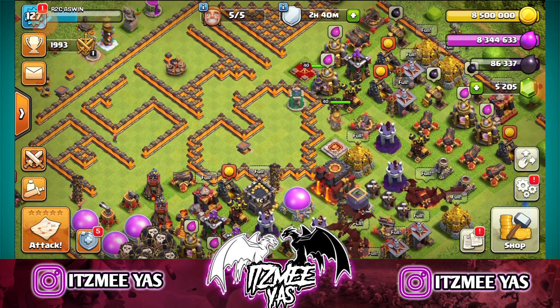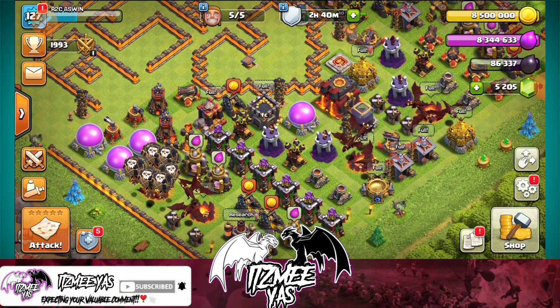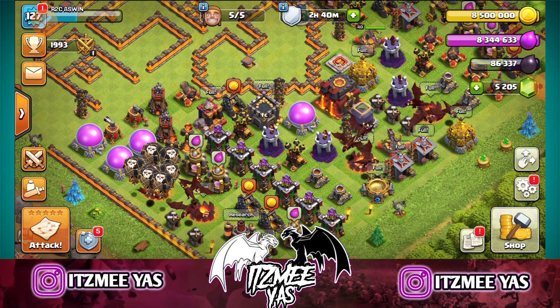Town Hall 10 has a new attack strategy. You can see the army camp — it's a dragon attack. Everyone has a new attack. Town Hall 7 has a new attack, and you can see the dragon unlock.